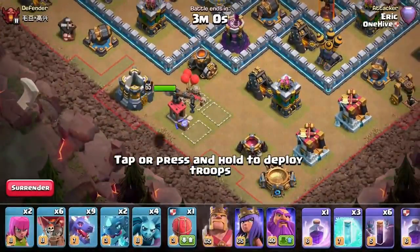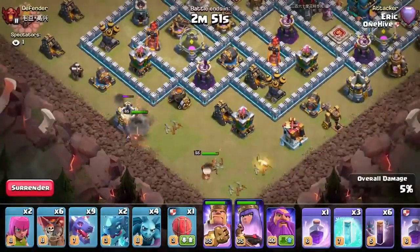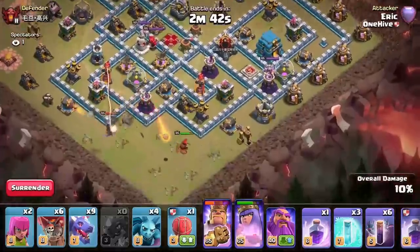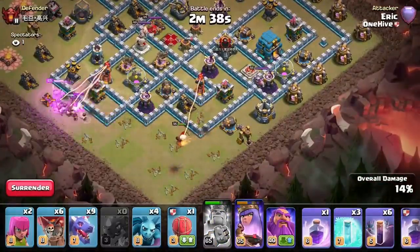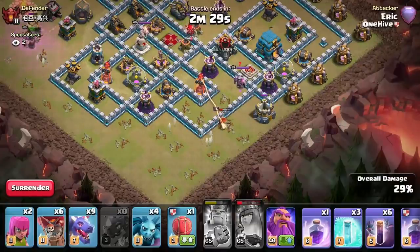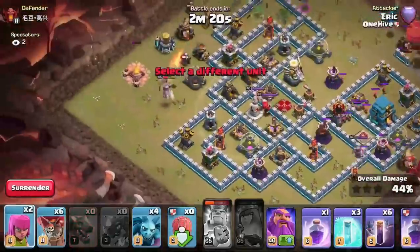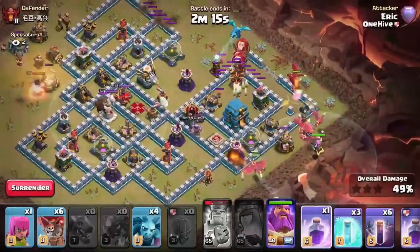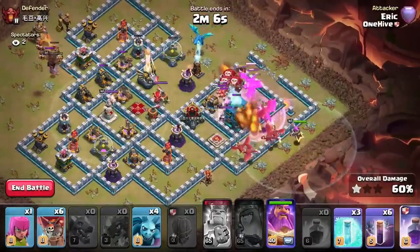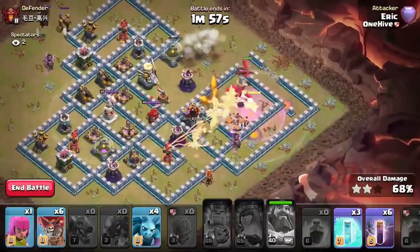He starts the king going left, queen going right to take out the archer tower and gold mine. E-drags step up into the storages getting chains deep into the base, clearing the funnel side and keeping the dragon path narrow. He pops the queen ability — she doesn't quite reach the wizard tower but it won't cause bat problems. A possible CC pull means he drops an archer. The stone slammer goes in to tank for the air defense. A rage goes down on the dragon approach to the town hall; warden ability activated.